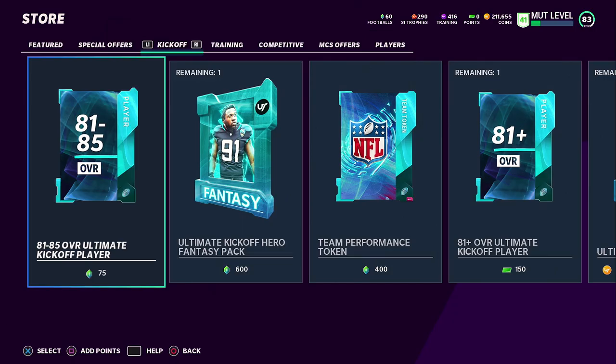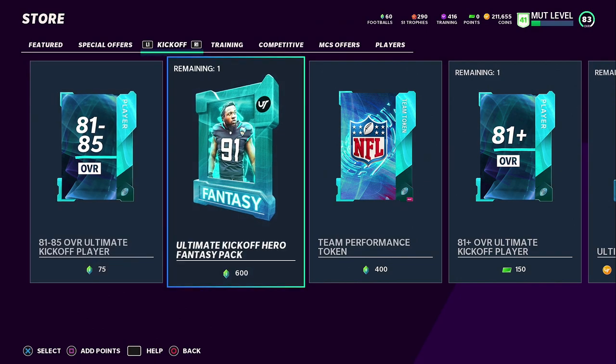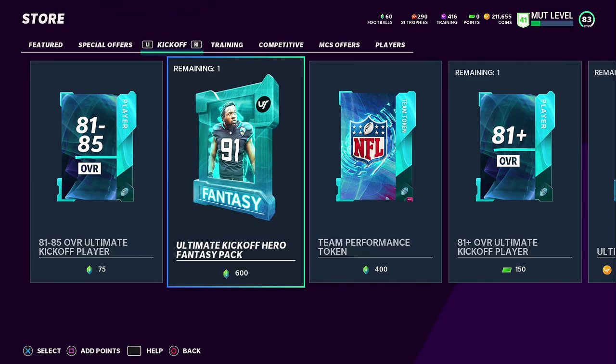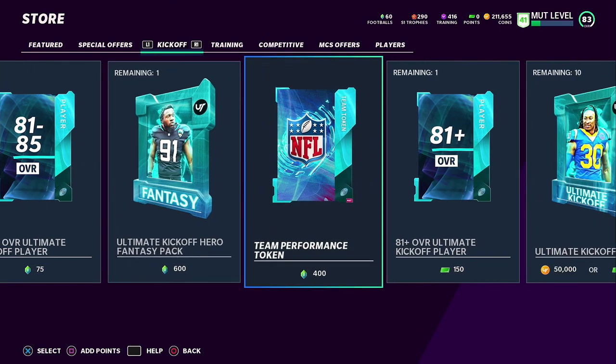They also added a new currency to the game: footballs. Basically, you can spend 600 footballs on an Ultimate Fantasy Pack to get one of the 488 overall players for this promo, which I don't think is really worth it unless you're completely grinding House Rules or finishing all those challenges.